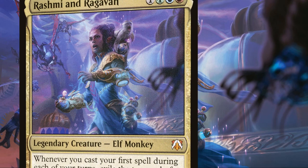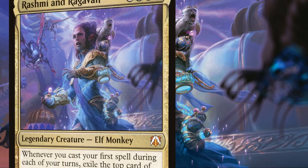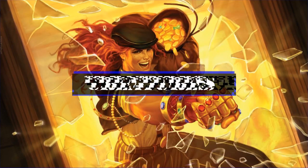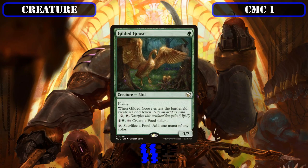Now that we know a bit more about the commander and playstyle, let's start looking at the deck itself by starting with the creatures. Beginning in the CMC 1 slot, we have its singular entrant, Gilded Goose — a 0/2 flyer that creates a food token when it ETBs and lets us pay 1 and a green and tap it to create a food token, or tap it and sacrifice a food token to generate a mana of any color, making it a decent early drop that helps build up our artifact count to enable our commander's spell theft.